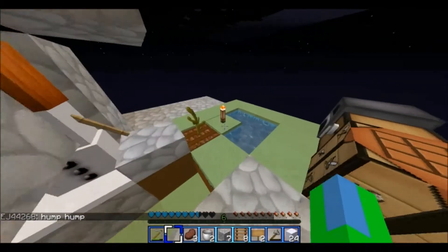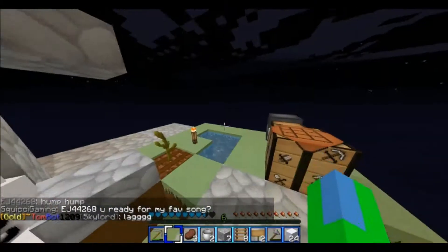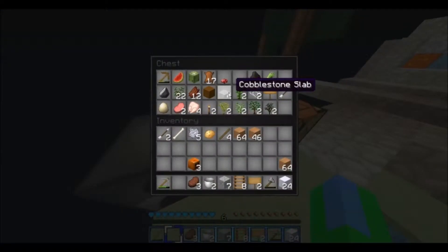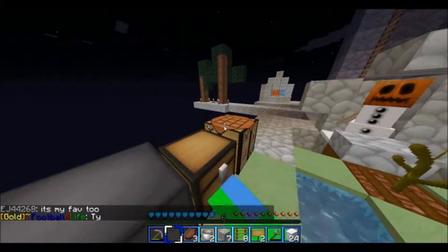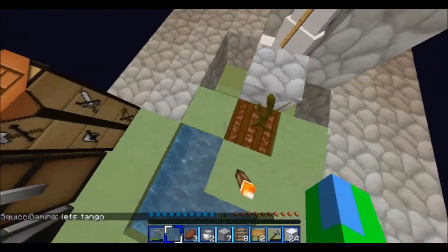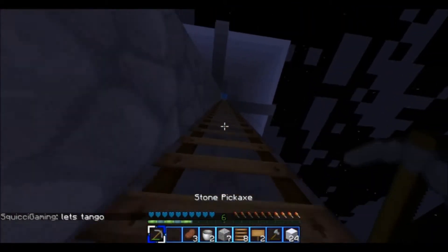I still gotta make a wall — I'm probably gonna make that all out of snow. It takes me two stone shovels to get like a stack and a half, which is kind of crazy. I was thinking about adding glass — I think mobs can see through glass. But first I gotta get sand, and there's no other islands around here. It's two hit.